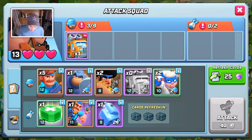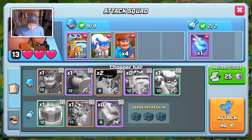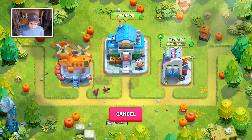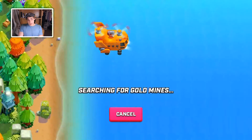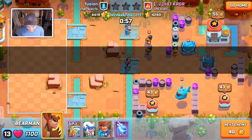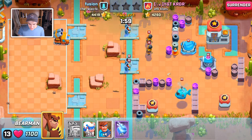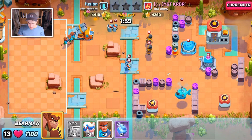Bearman got a buff, so let's use some Bearman. What should I bring? We'll bring a ninja to take down some stuff in the back, then we'll just spam those guys. We'll try out a fridge - the fridge is fun. This update is good, it's stuff the game needed, but some of this stuff makes the game just a little bit worse.